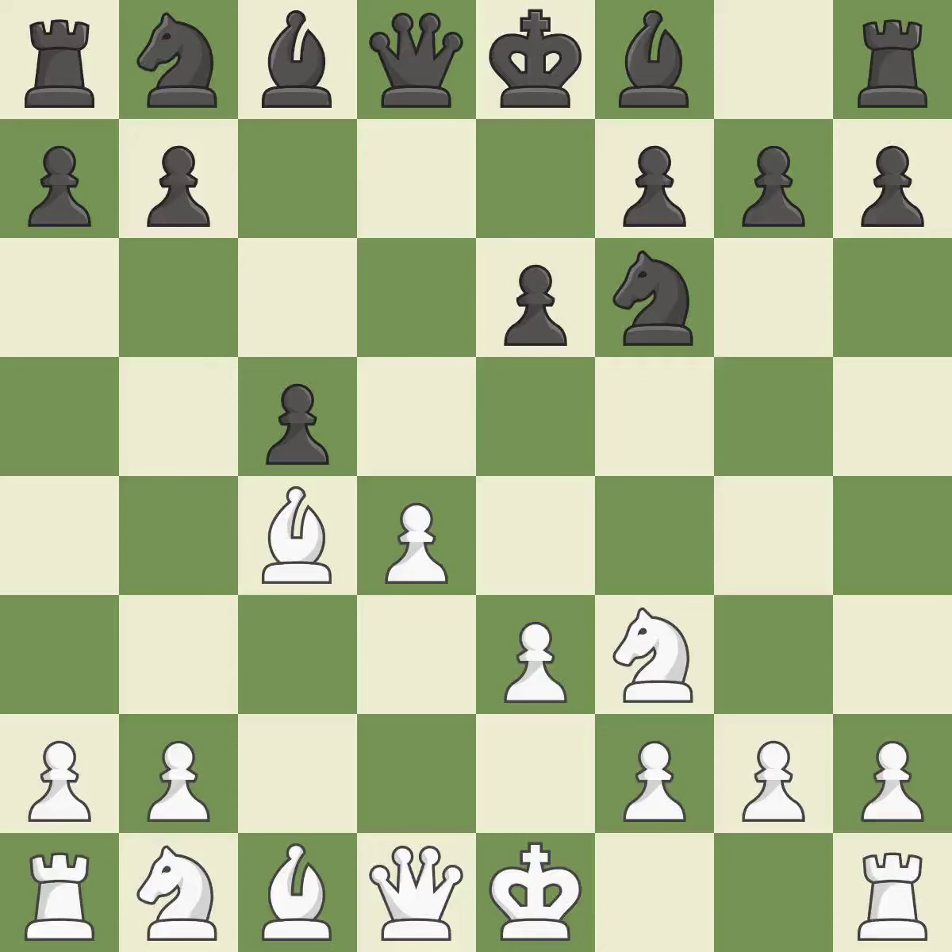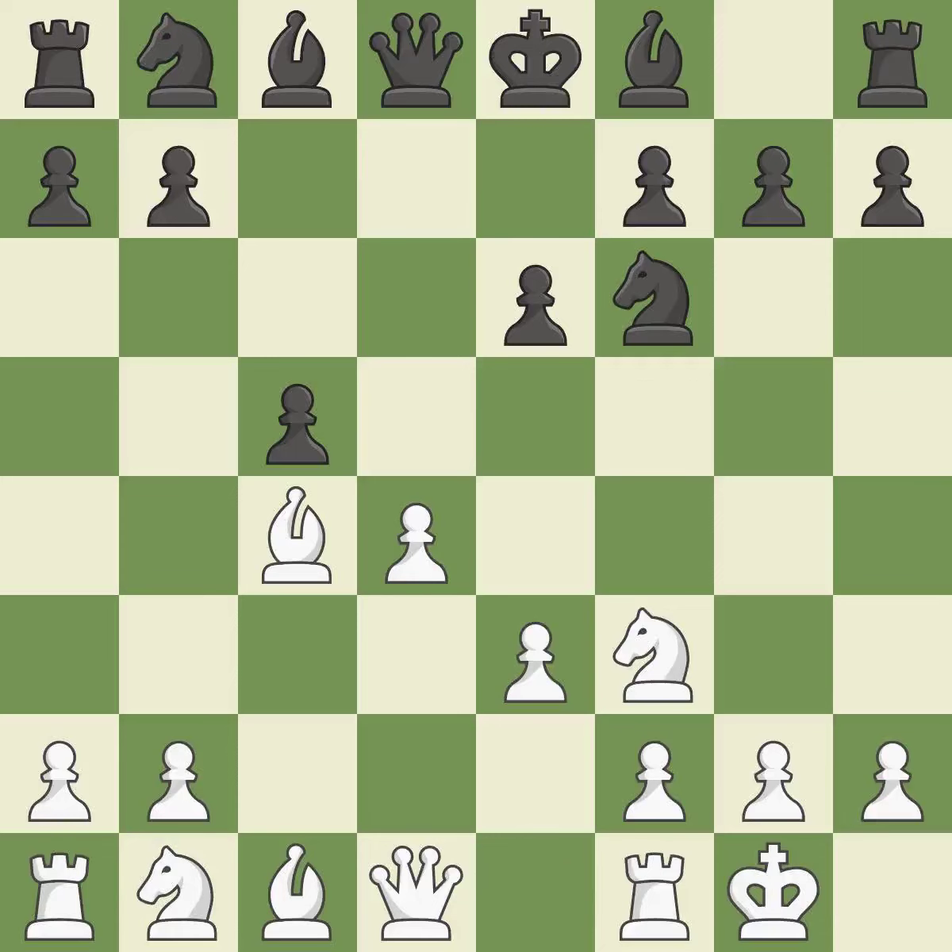c5 takes space in the center and attacks the d4 pawn. Castling gets the king out of the center and activates the rook. a6 controls the b5 square and prepares the b5 pawn push. dxc5 captures the pawn and offers the exchange of queens.